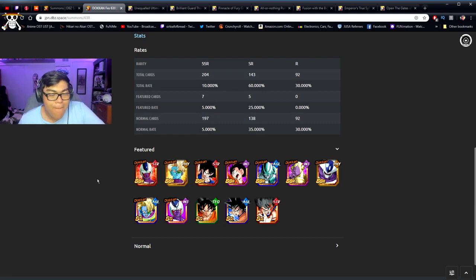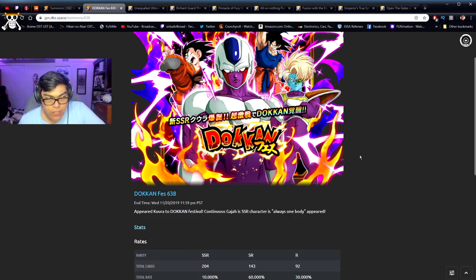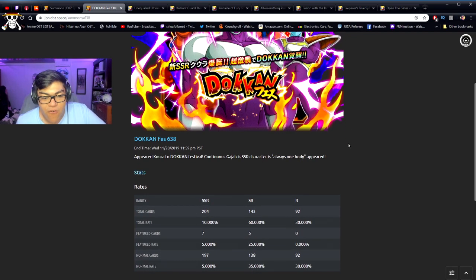The last time a banner was this good was when Trunks Mastered Super Saiyan came out. And let me tell you, global players: if you've been saving up even after the 300 million download celebration, this is the next banner you should save up for. This banner is absolutely fire. The fact that Trunks is literally the next banner confirmed on global — yeah, go crazy global players, you're gonna have fun.